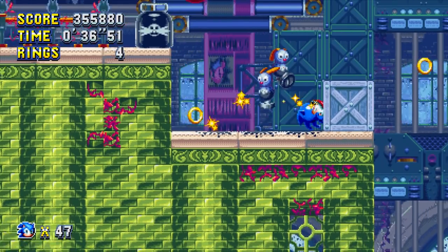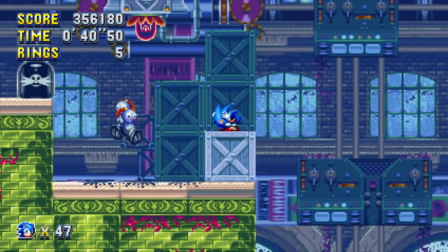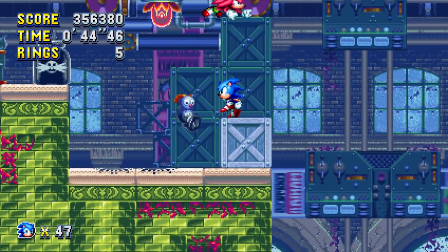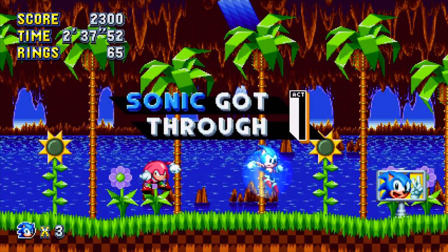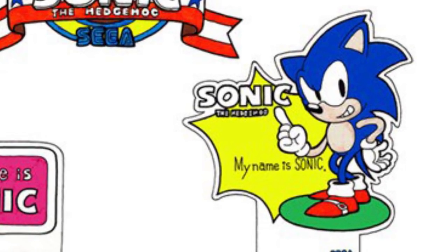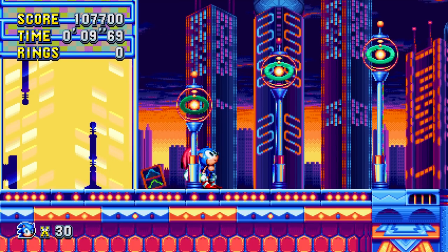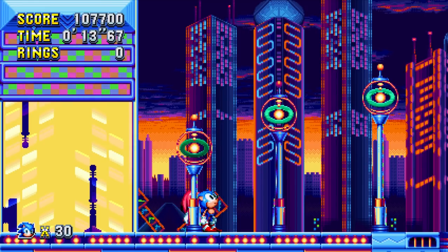Speaking of removed content from the original Sonic title, during the Press Garden Zone these jumping rabbit things known as splats are scattered around the zone for you to destroy. The splats were intended to be in the 90s Sonic games but were taken out before the final release. The same can be said for Sonic's pose at the end of the stage, which was present in the early build of Sonic 1. This is also the situation for the lamps in Studiopolis, which were repurposed alien UFOs that didn't make the cut all those years ago.